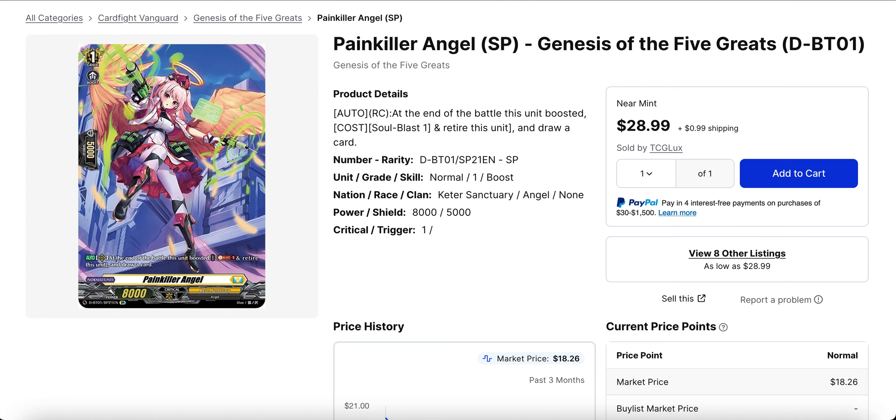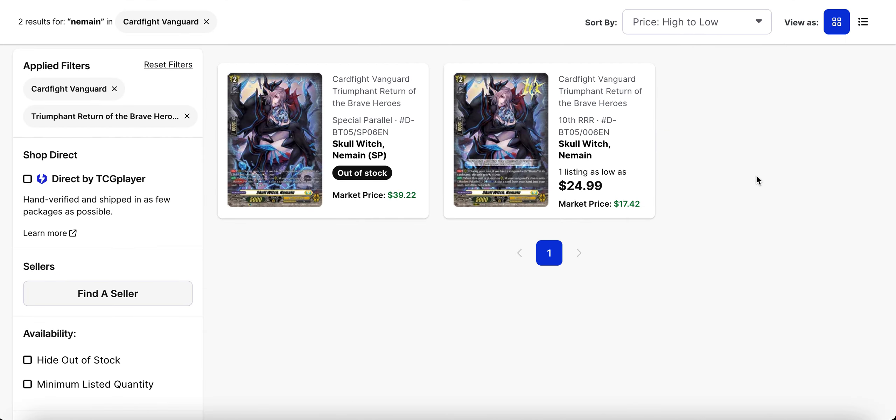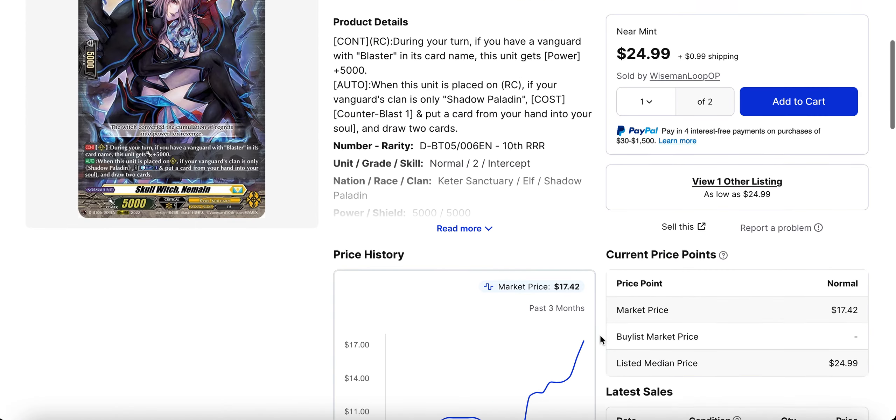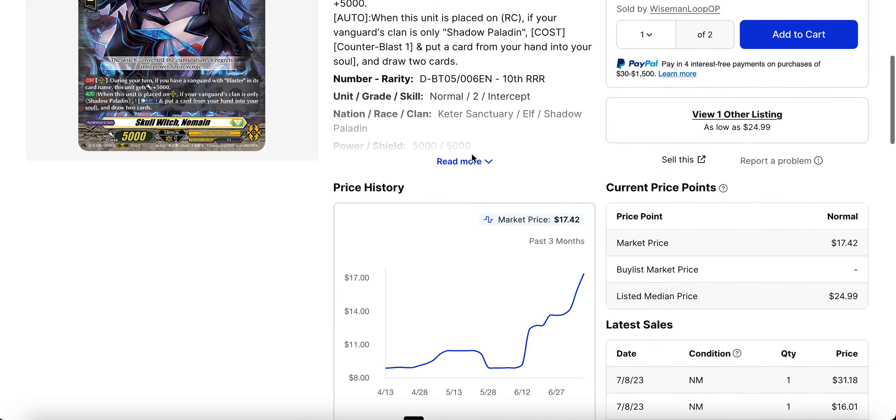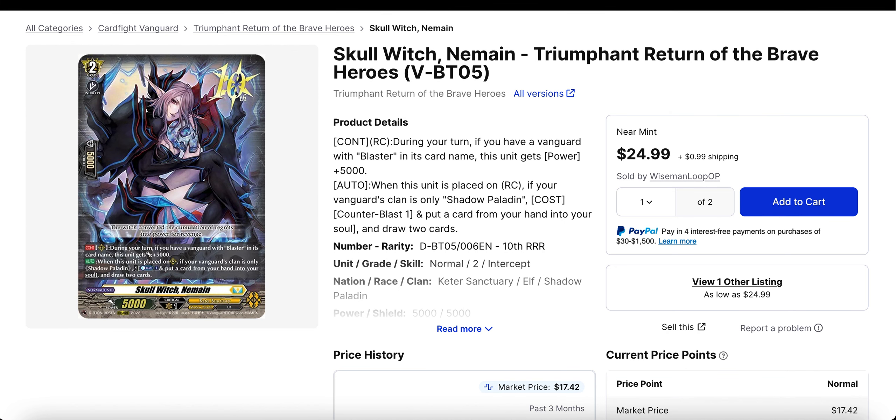Skull Witch Domain — just last night it was sold out for the triple R, but one copy ended up back on the market. The SP is sold out and it's twenty-five dollars right now with only one listing and two copies. Others have sold for twenty-five dollars, and someone actually bought a thirty-one dollar copy the other day. The hype is still going stronger for Domain compared to Painkiller Angel — just keep that in mind.